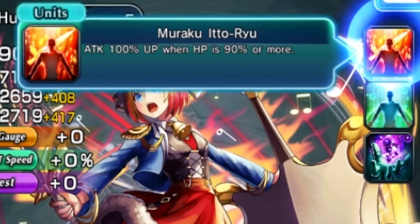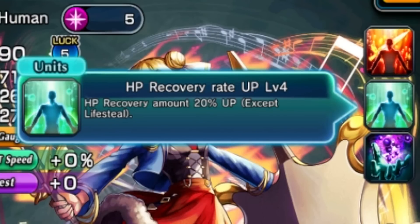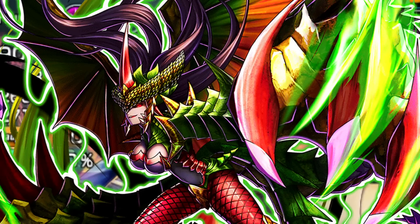If you don't know about Ritz, her abilities are pretty attack heavy. She has a unique passive which gives her 100% attack up as long as she's above 90% HP. She also has HP recovery rate of level four, which increases her HP recovery amount. And she also has another unique passive: miasma adaptation level six.